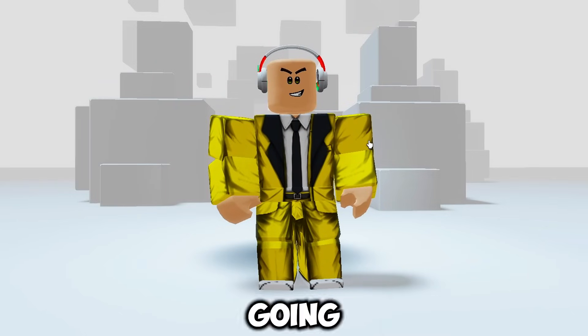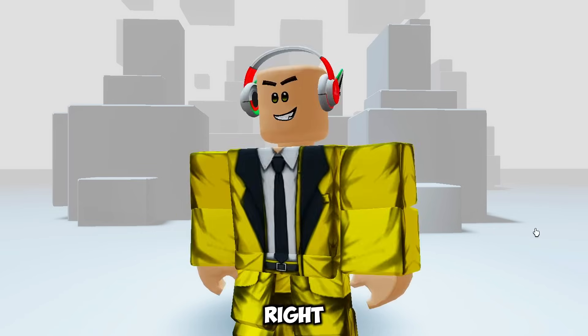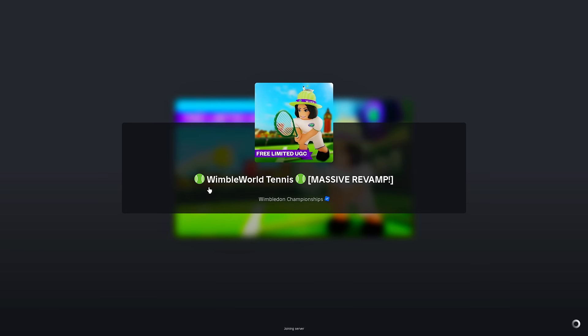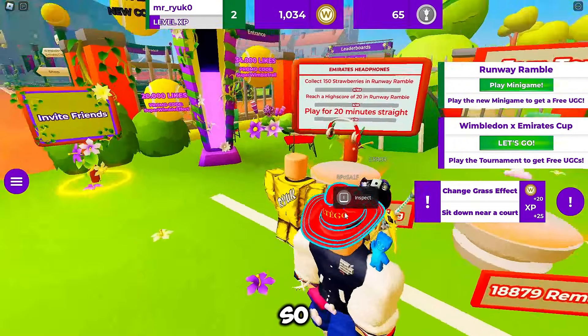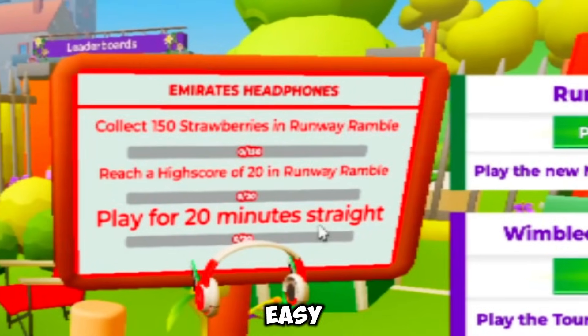Next up, you're going to score these awesome White and Red Emirates headphones for free — yup, you heard me right, free! Here's what you need to do: search for Wimble World and choose the tennis game. Once you're in, come over to the headphone UGC. You'll see there are 20,000 in stock — a huge amount, so don't miss out. To get your hands on these bad boys, you need to complete three easy quests.